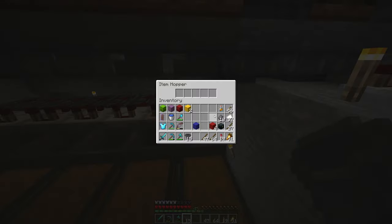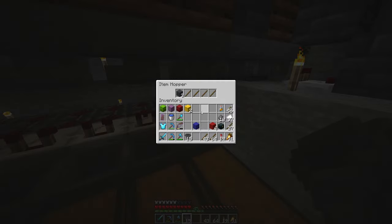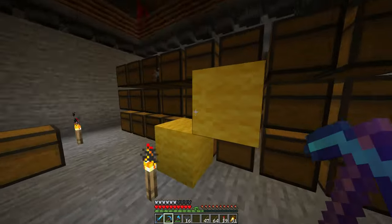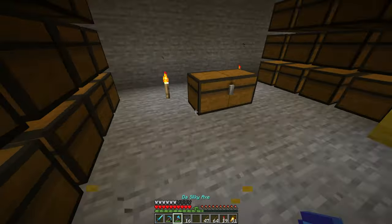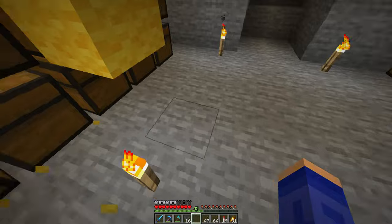Right now I'm gonna show you how to prime the hoppers. You put the filler sticks and then the items which go from the hopper line go straight down. After filling up to 41, every excess item will go right down — but only the item which matches the one item from the 41. So if you have black wool it's gonna be only black wool going down that hopper, and the same thing for every type of wool. That's the item sorting system.